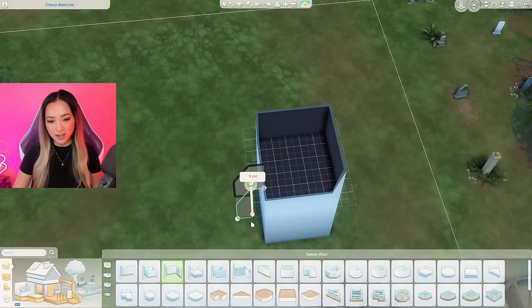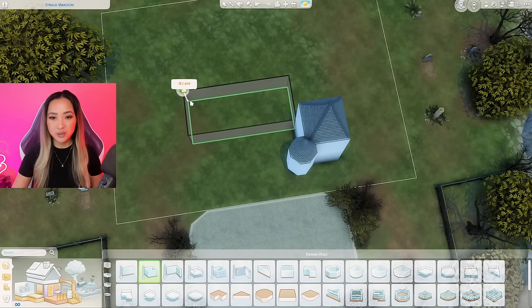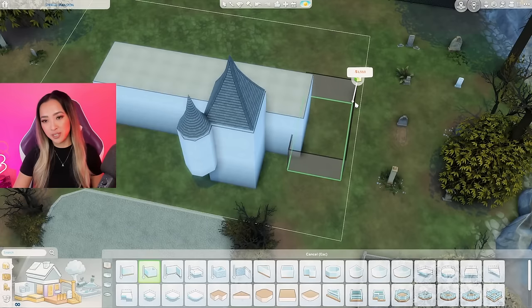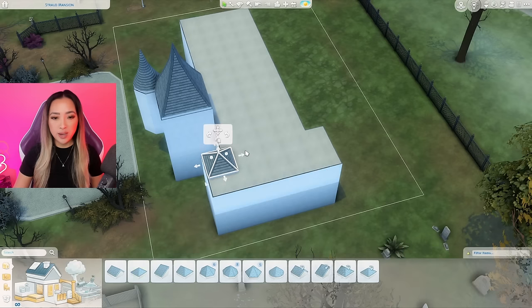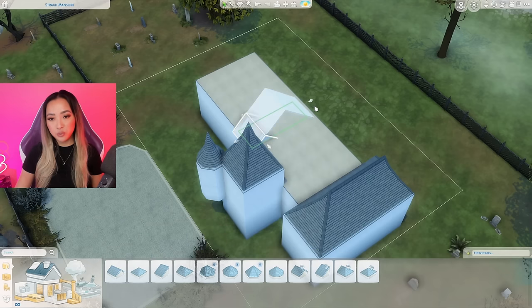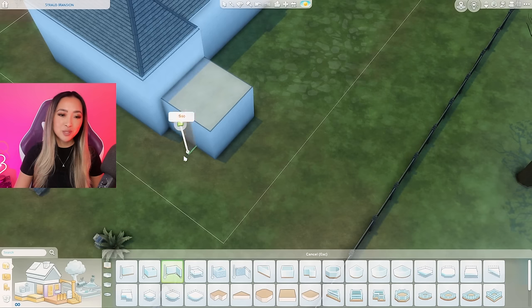I added an octagonal piece on the corner for some dimension, then a circular roof piece on top of that. For the body of the building I'll go in with a rectangular piece, and then another little structure sticking out here — I want there to be a ton of dimension with lots of pieces sticking out. I added a long hipped roof on one side and a gabled roof dragged across the long piece. I'm putting some dormer windows into the roof and adding another turret structure on the corner.